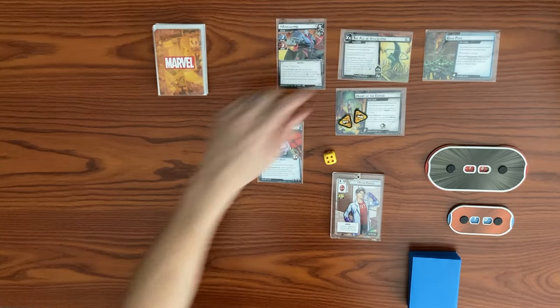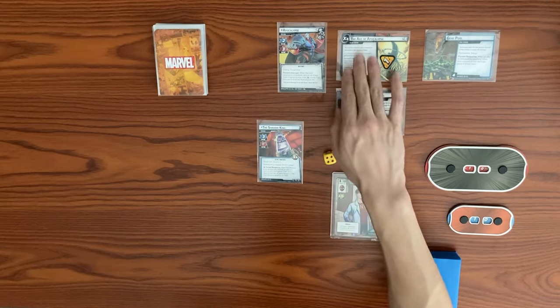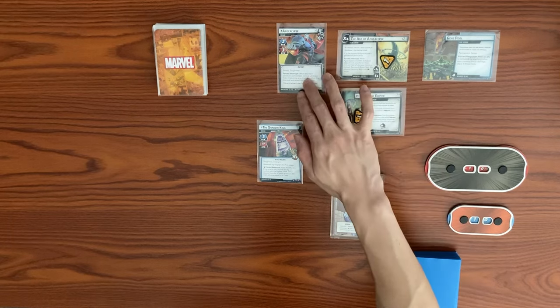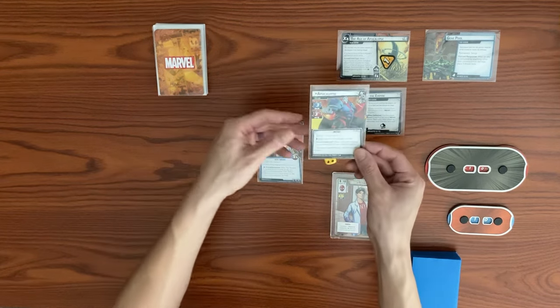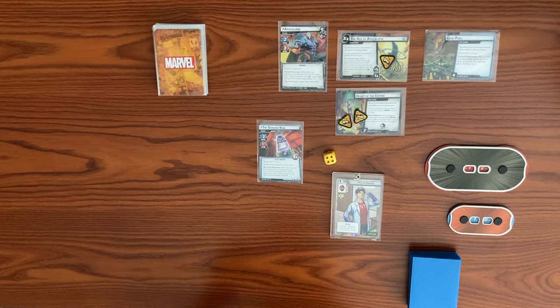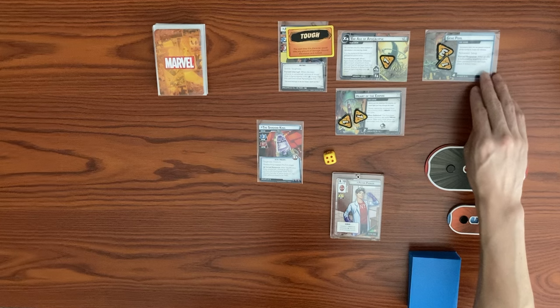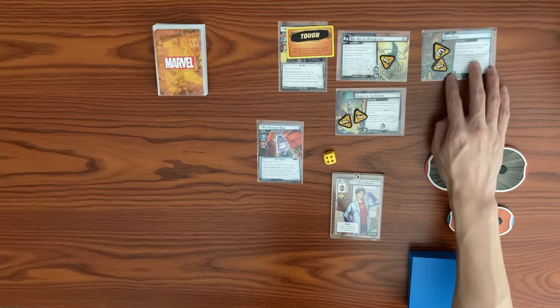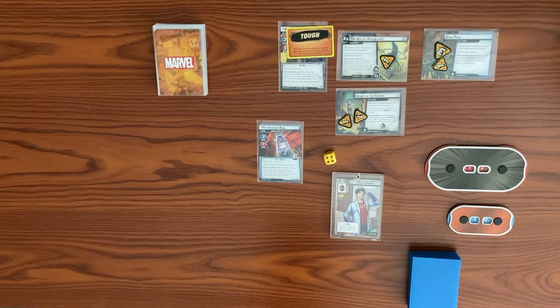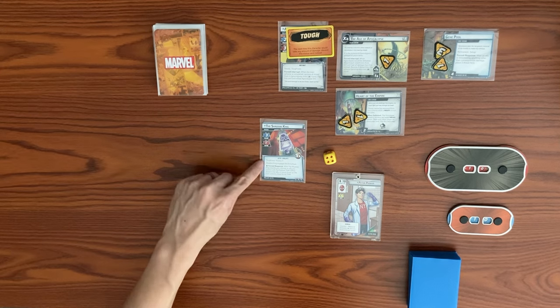We advance the main scheme to Stage 1B, coming in with 1 threat. X is equal to Shadow King's printed hit points, which is 10, so if the scheme hits 10 it will pop and advance Apocalypse to his 4th and final stage. Shadow King comes in with Steady and Toughness. Gene Pool starts with 4 threat, and as a forced response when an ally is defeated by non-consequential damage, place 3 threat on it. Shadow King also forces you to either discard your highest-thwart ally or place threat equal to their thwart on the main scheme.